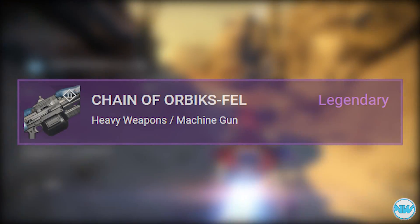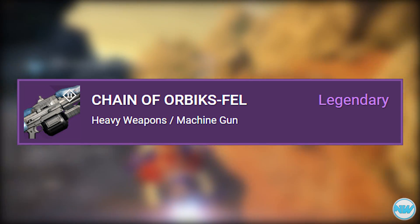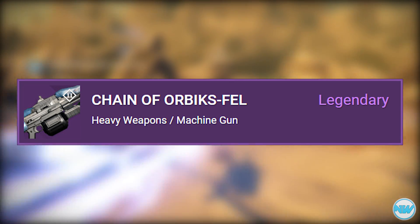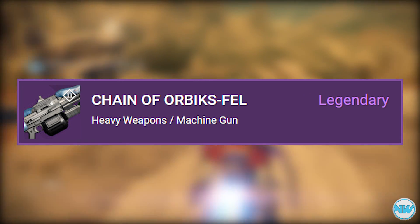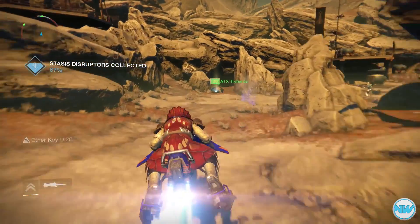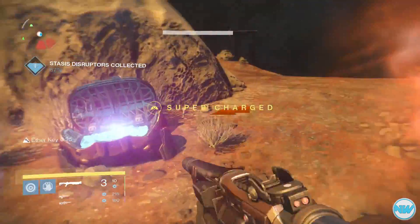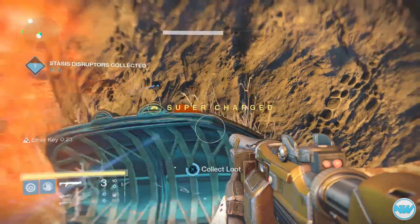For the legendary machine gun, we have the Chain of Orbics Fell. The description reads: 'The destruction of the wolf ship Orbics Fell during the Reef Wars is commemorated for every round fired.' This weapon has Counterbalance, Extended Magazine, Hammer Forge, and Fitted Stock, so it seems like a very good weapon, especially with Drag Burn or Shank Burn.